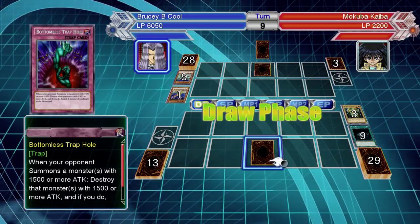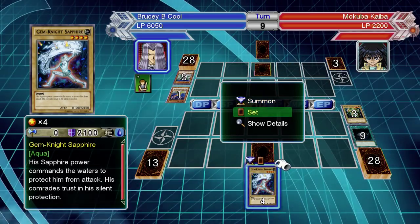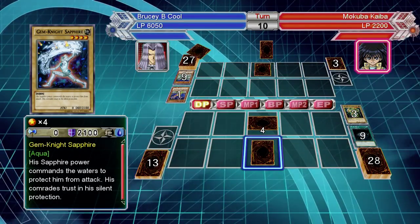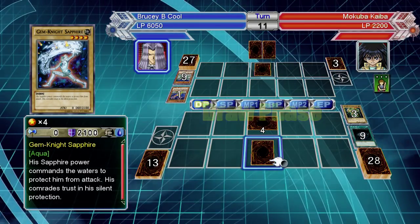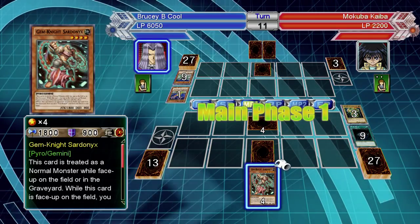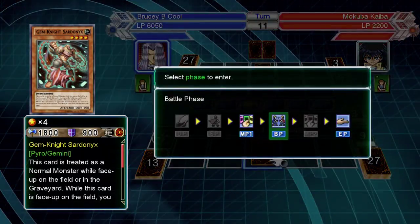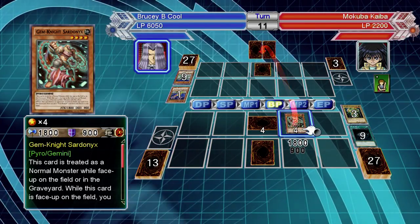He's got a lot of special summoning material — Mirror Force and Dimensional Prison too. For special summoning he's got Call of the Haunted, Viper's Rebirth, and Wormcall, so keep that in mind. He's also got Solidarity to cover his weakness in attack points. You're definitely going to want to consider some Mystical Space Typhoons — at least two, very bare minimum.